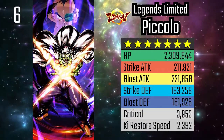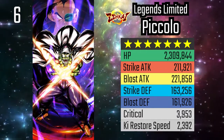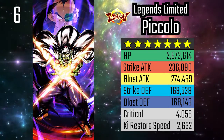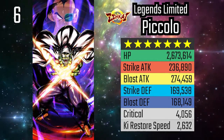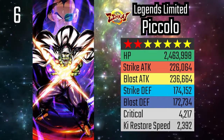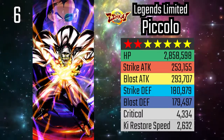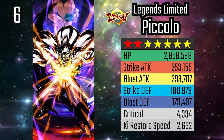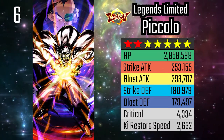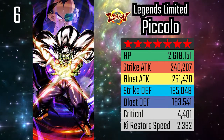At number 6, we have Legends Limited Zenkai 7 Piccolo. From what was seen from the top 100 players of last season, he was the primary yellow unit for Regeneration. And without a doubt, this is because his stats are insane, especially after his transformation. His base health stat is already very good, but once he transforms, he has the highest health stat out of any unit in the game. His other stats are also some of the highest in the game, making him a tanky unit and a force to be reckoned with. His abilities can be overwhelming to fight against — on transformation, he regains his vanish gauge, allowing him to continue dodging. He also has the ability to apply debuffs, restore his team's health over time, decrease the damage he receives, and increase the damage he deals. He's a great defensive unit, offensive unit, and even anchor to his team.